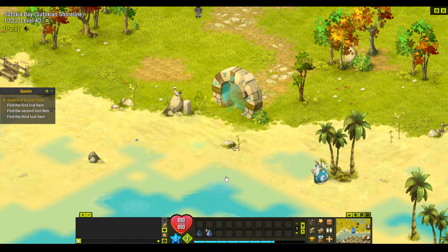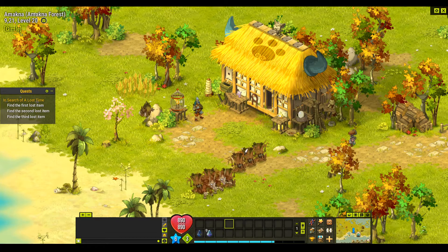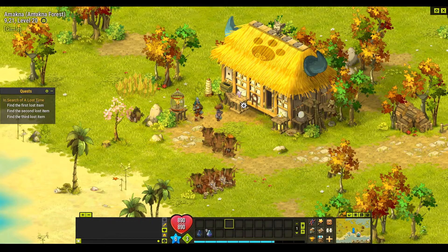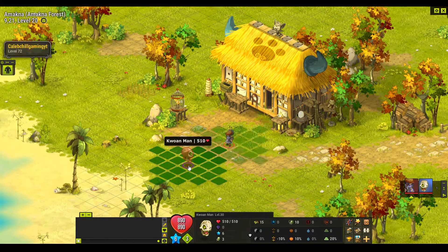We'll go up one and left one. To find this one, you click the Y key to see what you need to interact with. You can see we need to click on the crate here. We click on the crate and that'll enter us into a fight against this level 30. He's got 500 health, and resistance is pretty low except for agility at 20, so it's not too bad.